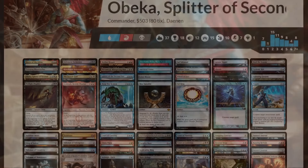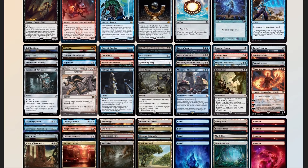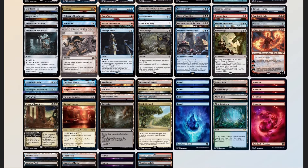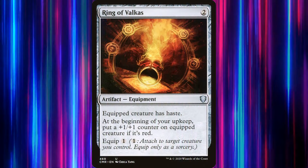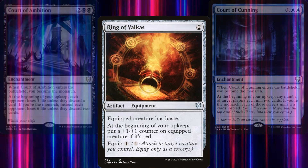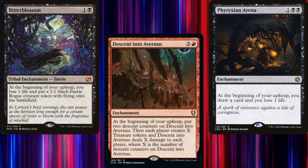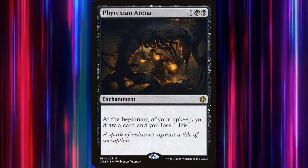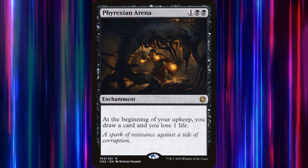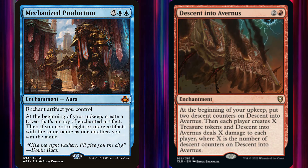Now that we have our decklist, let's compare it to our checklist: 51 mana sources split between 37 lands and 14 pieces of ramp; 14 pieces of card advantage; 9 pieces of interaction; 3 board wipes; 1 piece of graveyard hate in Bajooka Bog; and 1 sudden I-win card in Ring of Valkus. The bigger Obeka is, the more upkeeps we'll have, which means all of our court enchantments will be dealing more damage, drawing us more cards, or draining our opponents more. With this deck we will be damaging ourselves a lot, so we'll probably want to tutor for something like Twilight Prophet or Palace Siege to keep ourselves alive — because if we get 4 or 5 upkeeps every turn, even Phyrexian Arena's damage will add up quickly. Although the extra cards we'll be drawing every turn will help to ease the pain. Of course, Mechanized Production combined with Descent into Avernus could win the game on the spot in the right circumstances.